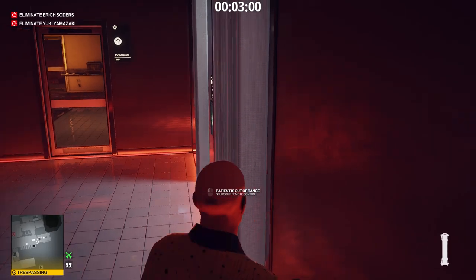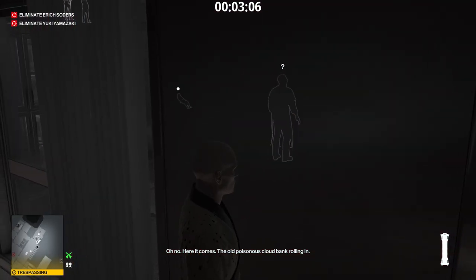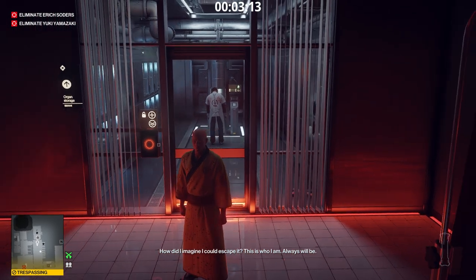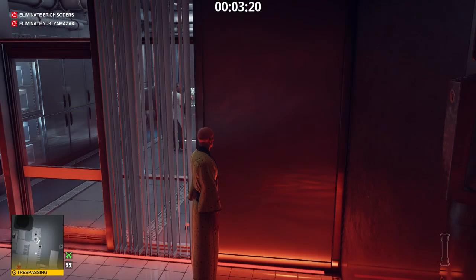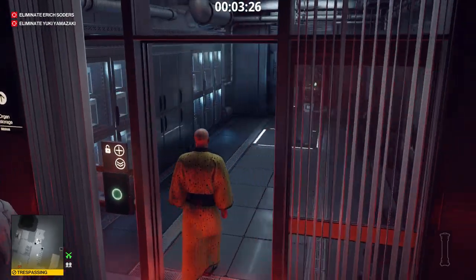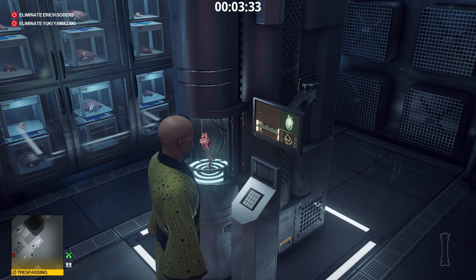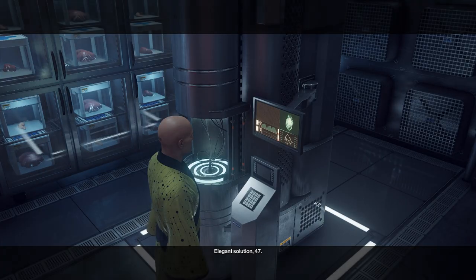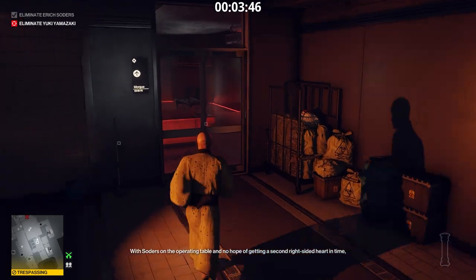The Curator will get out of the Organ Storage Room. We go in and destroy Eric Soder's replacement heart. Now I have to run after the Curator and make him happy again. If he is sad for too long, he is going to commit suicide.